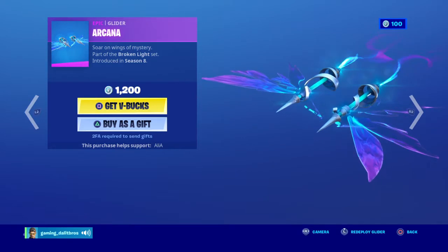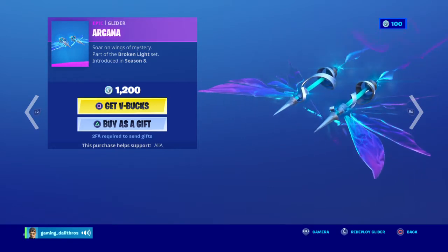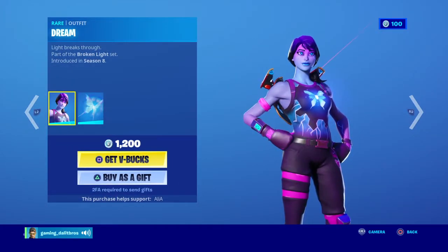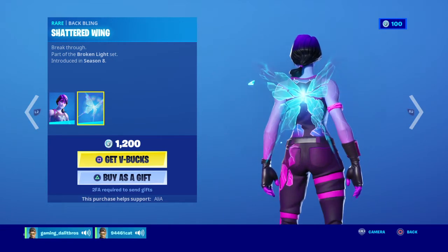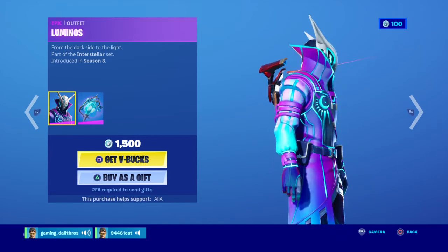Season 8 — Shard Rick, Kena, Arcania. Broken Light set introduced in season 8. Soren, Lonesome Dream — pretty sick skin with that animated rift in the middle and a shattered wing. Looks like just a rift bones back bling. Luminous — it's sick.